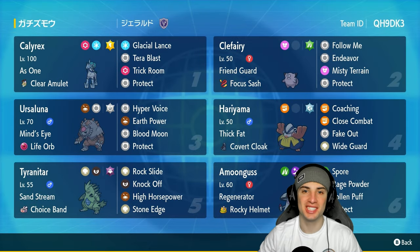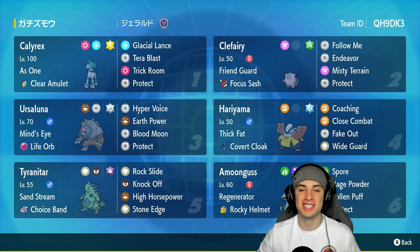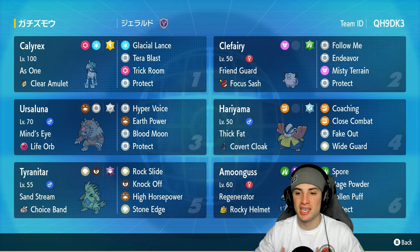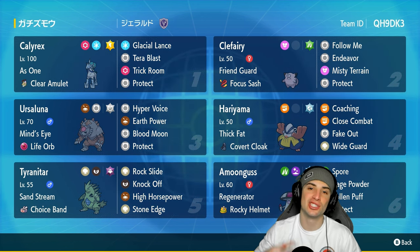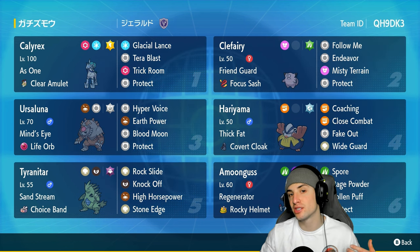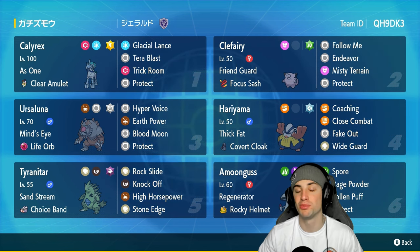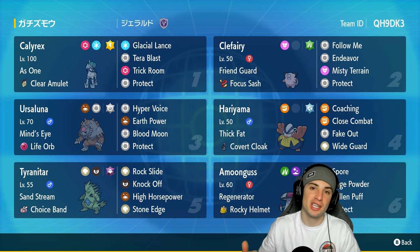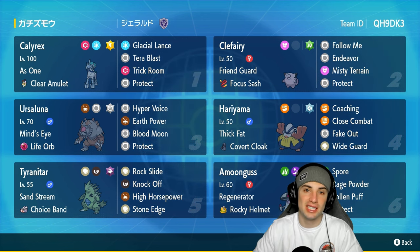What's going on YouTube, it's Jeans here. Welcome back to the channel. In today's video we are rocking out with a heavy Ice Rider Calyrex trick room team for ranked Regulation G. This team stands out to me considering it has two off-meta Pokemon — rocking out with Hariyama, and on top of that we got ourselves choice band Tyranitar. It should be a fun one.